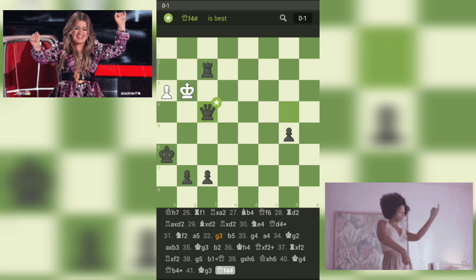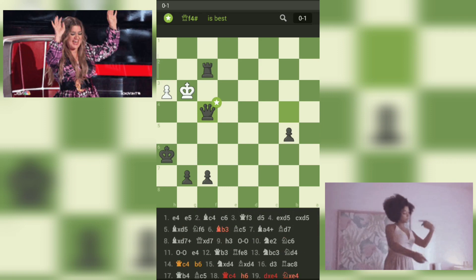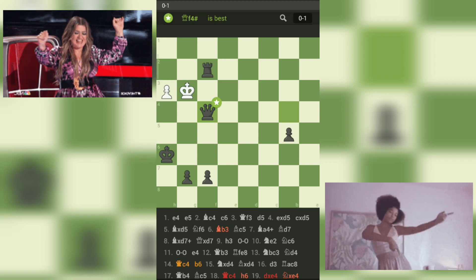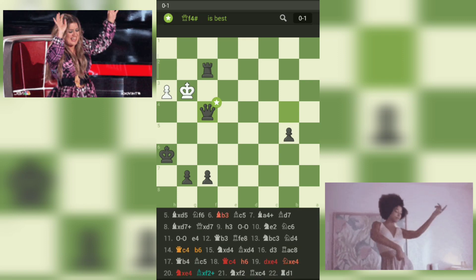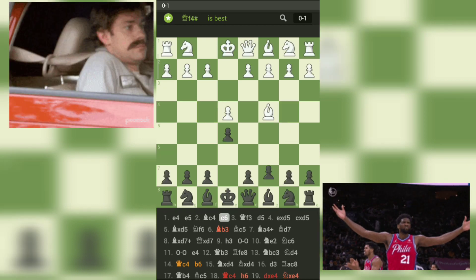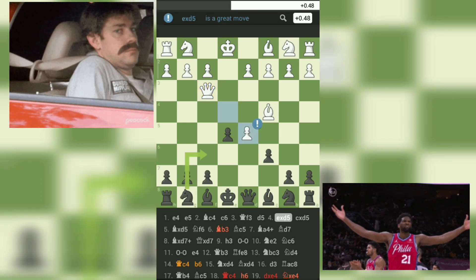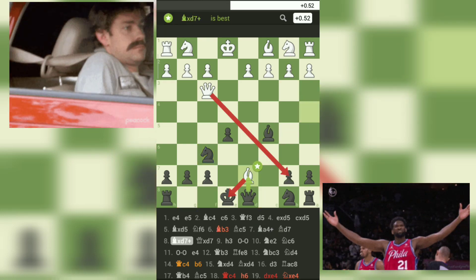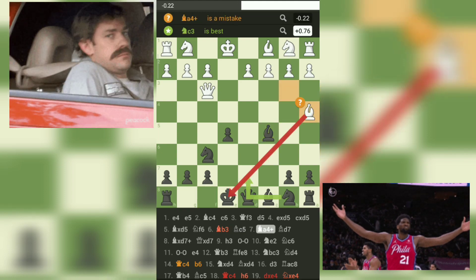Ikwen Nazir played a fantastic game and capitalized on white's mistakes. Black's tactics were precise and their pawn advances on the queen's side were very effective. In the end, black's pressure and strong position led to a checkmate. There are several lessons chess players can learn from this game. Firstly, it's important to develop your pieces actively in the opening phase. Black played 2. c6 and 3. d5, gaining space in the center and challenging white's pawn structure, which allowed black to develop their pieces more quickly and gain an advantage.